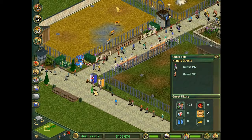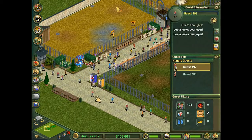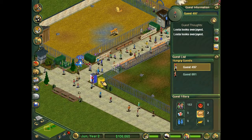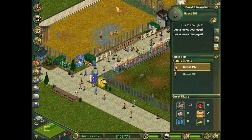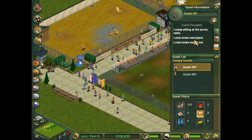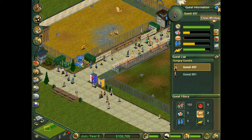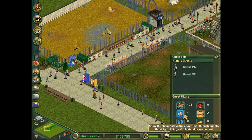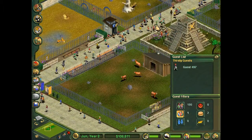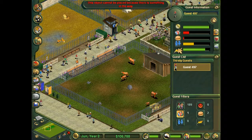Let's check on guests — there's a few that are hungry so I could probably put in... where are you going? I don't know if that one's heading to the restaurant. Let me put you in front of it. It's right there — what are you doing? You're just going to go sit down for a little bit. You're not even eating anything, you're just resting. Now you're hungry and thirsty — come on, go in there.